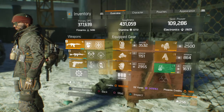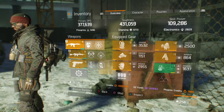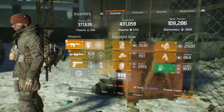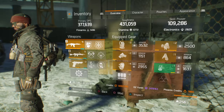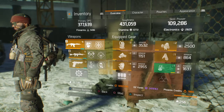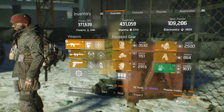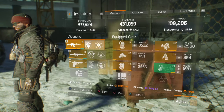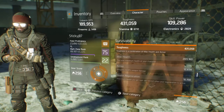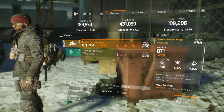So to summarize: 377,639 DPS with 5,436 firearms; toughness 431,059 with 6,772 stamina; skill power 109,286 with 2,829 electronics. My armor is sitting at 52.87% — until I get a better Pharaoh's mask I'm going to continue running this one.